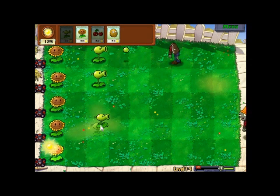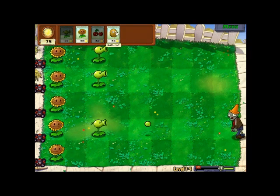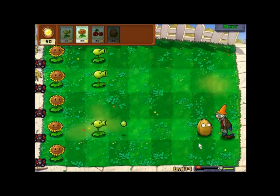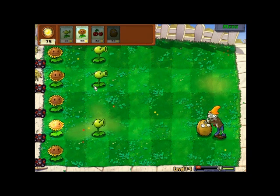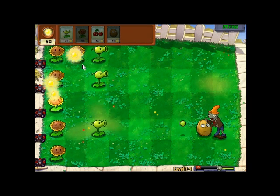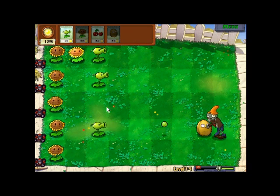We've got a cone zombie. What I can do is put a Walnut around about there in the first two columns. That will slow him down enough for this single Pea-Shooter to take care of him, which is what we want to do. We want to save on resources.